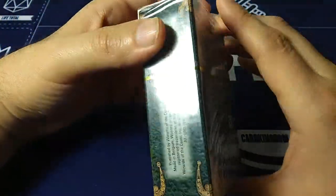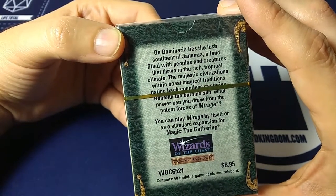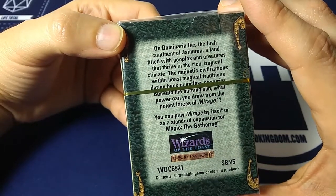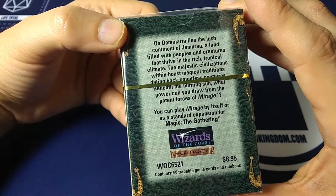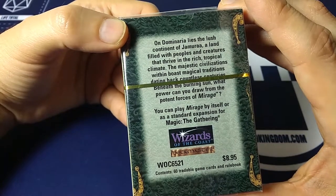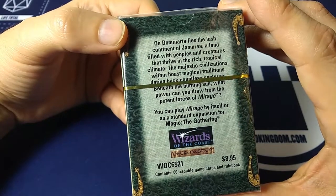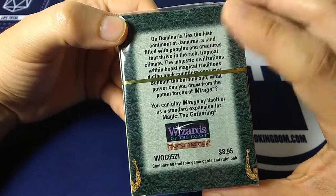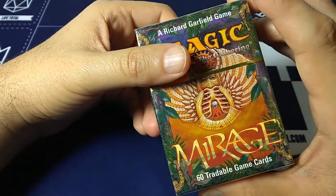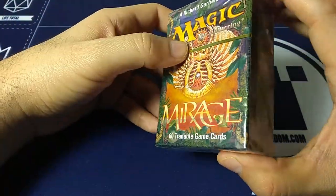This also creates a whole world to base the cards and story on. On Dominaria lies the lush continent of Jamura, a land filled with peoples and creatures that thrive in the rich tropical climate. Majestic civilizations boast magical traditions dating back countless centuries. Beneath the burning sun, what power can you draw from the potent forces of Mirage? You can play Mirage by itself or as a standard expansion for Magic: The Gathering. Contents: 60 tradable game cards and a rulebook.